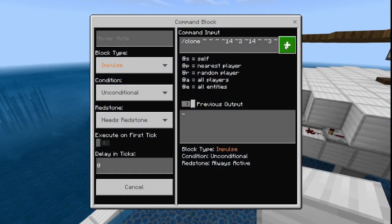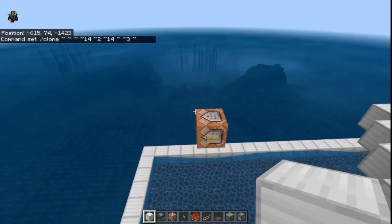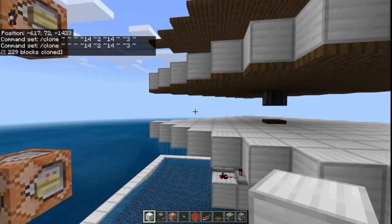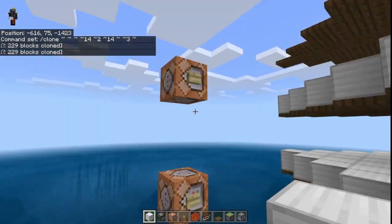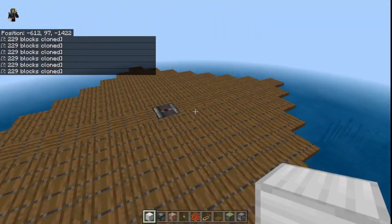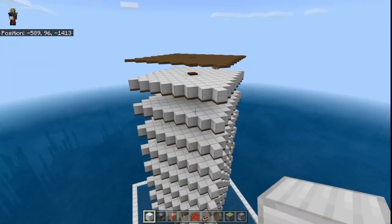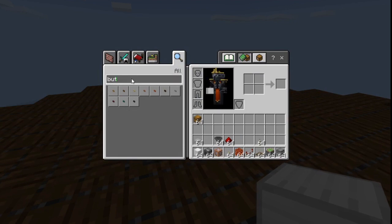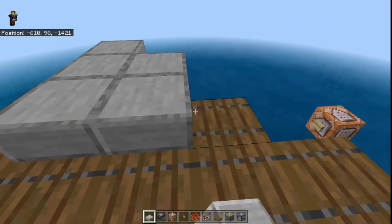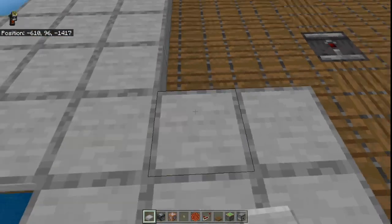Using a command block, I'm just going to clone this layer onto the topmost layer. This is the command you can see, and if I press the button another layer pops up — you can make as many layers as you want. Once you are at the topmost layer and you don't want any more layers, just come to the top and place slabs on top of all the trapdoors over here, so that no mobs can spawn there and reduce the mob cap.